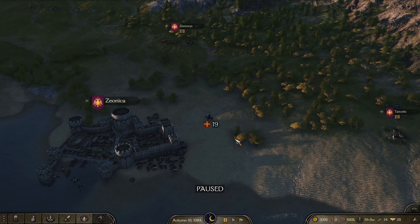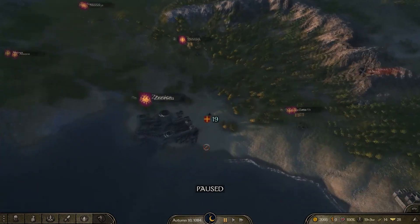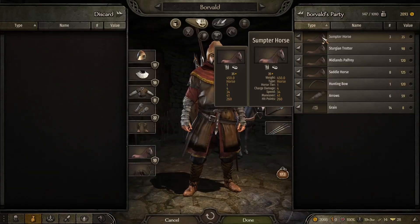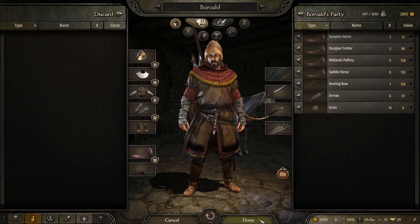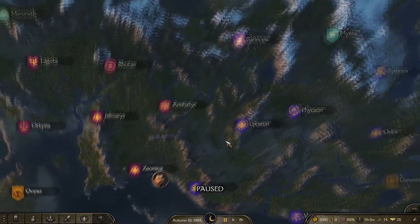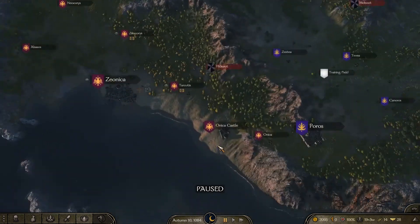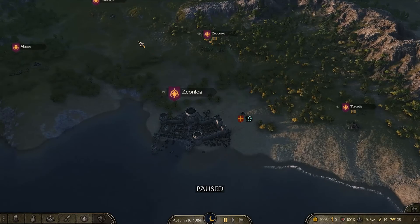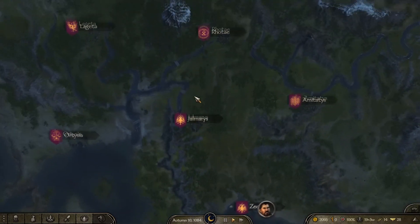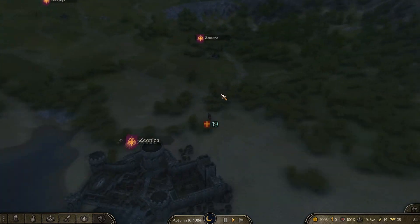So recently in Bannerlord we had done a bunch of trading between Zeonica and Poros, and we've amassed quite a bit of horses. So I'm thinking we shall venture out further into the land and find some better trade routes and try to crack 10k this time. First of all, let's head up north. We'll head to Rote — hopefully we'll find something good up there.